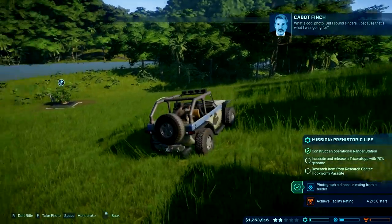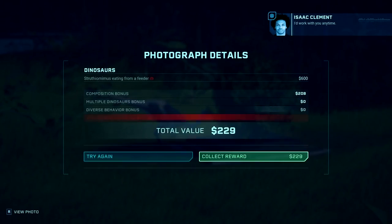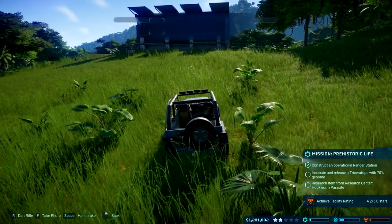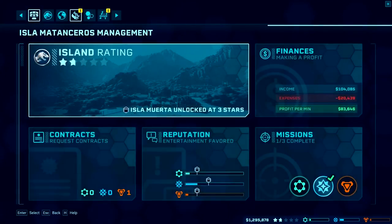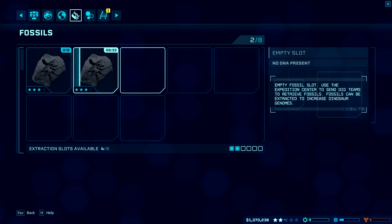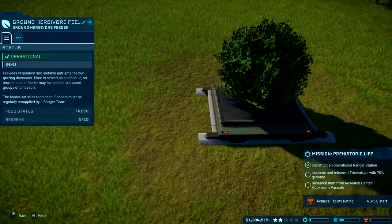What a cool photo! Did I sound sincere? Because that's what I was going for. So that was a pretty easy contract. And we should have our fossils — Triceratops fossil, good. This one right here should be enough to put us at 70%.